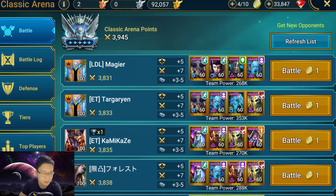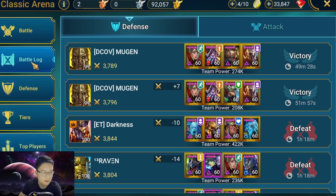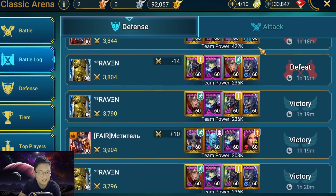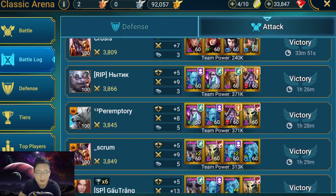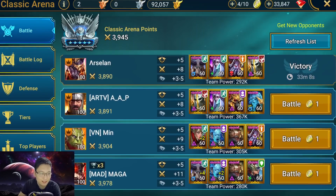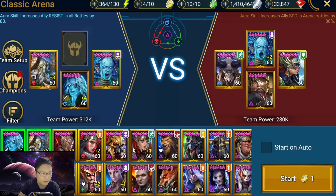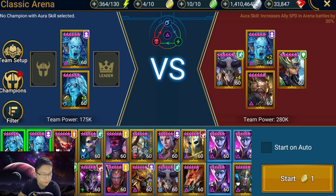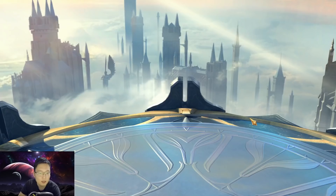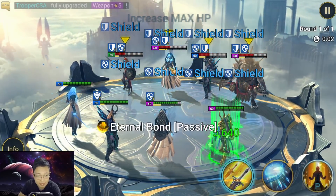I'm in Platinum Arena at rank 4. This is the defense I put up today and I'm getting a lot of wins - just two losses. In my attack log I haven't lost a single one. Let's see if there are any tough teams. This is a very tough fight. My team setup is Kai Mar and Hegemon, and I can pretty much use this team against any defense in the game.